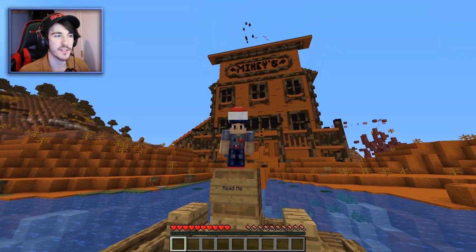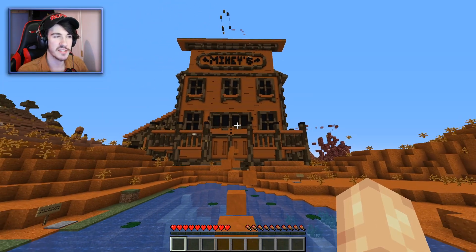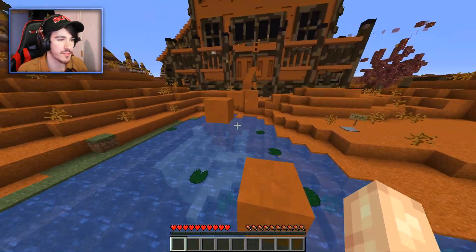Alright everyone, hello and welcome to Frontier Parkour by — I think the username is Yomikester, this is how you spell it. I think it's Yomikester instead of Yomikester or something, because this is called Mikey's and he built the map, so it's Mike and Yomikester. Anyway, it's a parkour map obviously, and we're just going to begin straight away now.